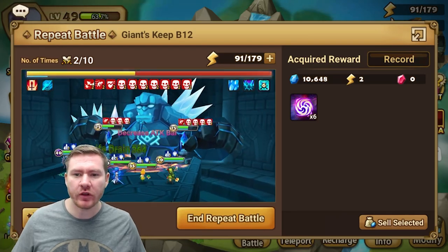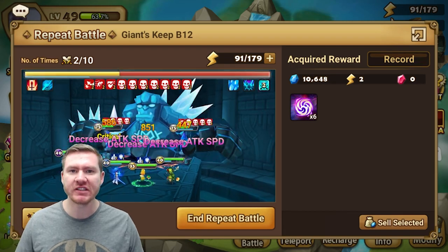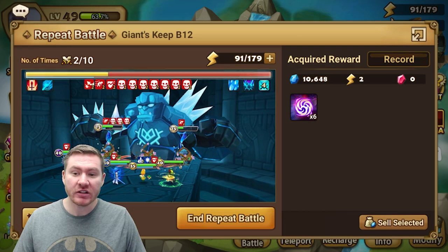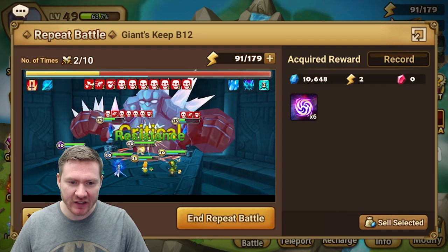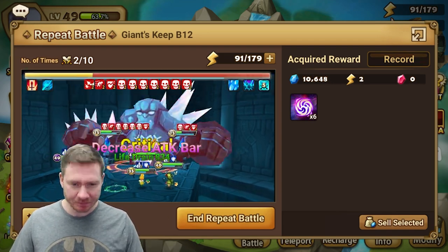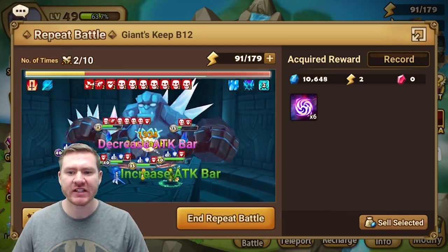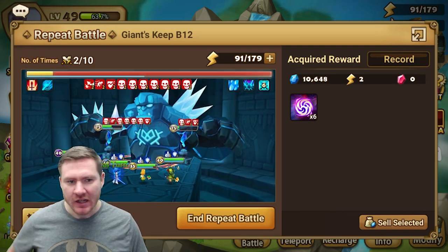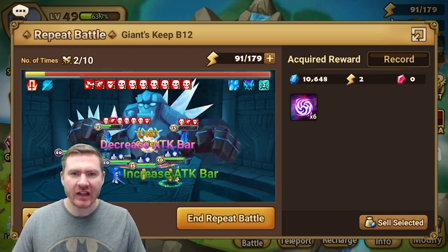Hey everybody, what's going on? I want to share with you the Giants B12 team that I'm running right now. It's 100% success — I feel pretty comfortable saying that. I've lost count of how many 10 battles I've run in it now and they have not failed. It seems to average anywhere from about 2:35 to around three minutes, and sometimes a long run will go closer to four, so it can be kind of slow.